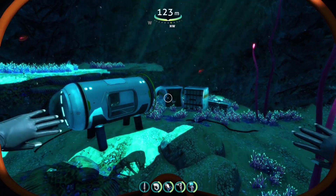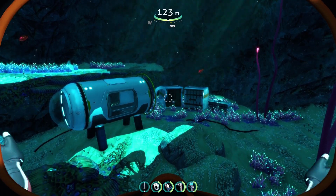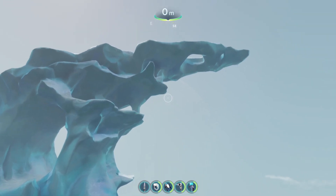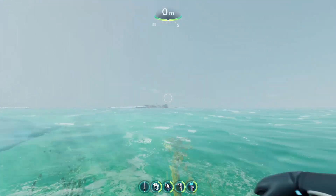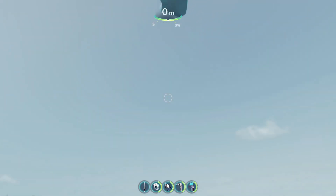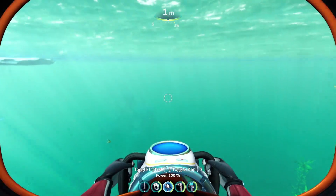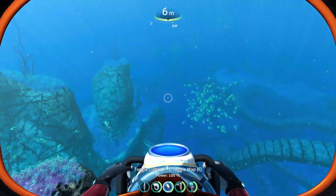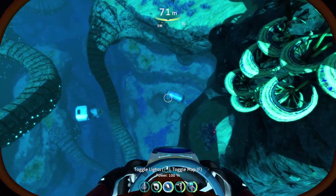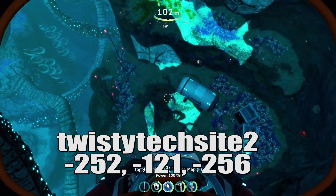The first location is actually pretty easy to find because it's right next to an Altera tech site, specifically the one labeled Twisty Tech Site 2. I find this easiest to get to if you come to the big talon-looking iceberg at the beginning, right next to the floating tech site. From here, looking basically south by southwest, you can head straight forward and look down to find Altera Twisty Tech Site 2. If you do this during the day, it should be pretty easy to spot because you'll see a little bit of light reflection on the compartment.